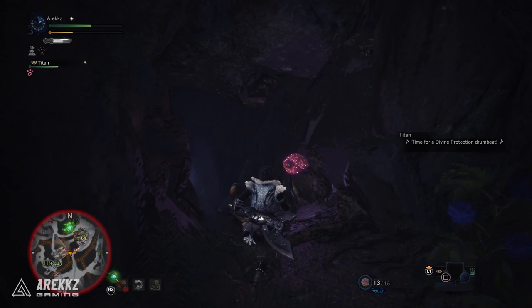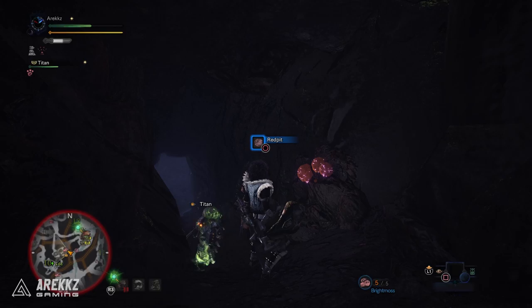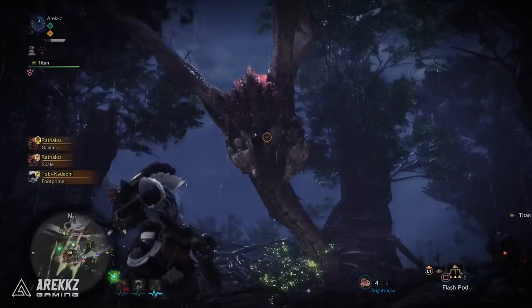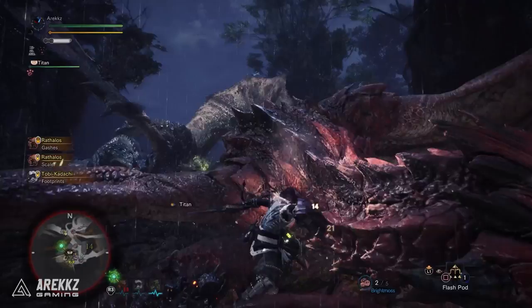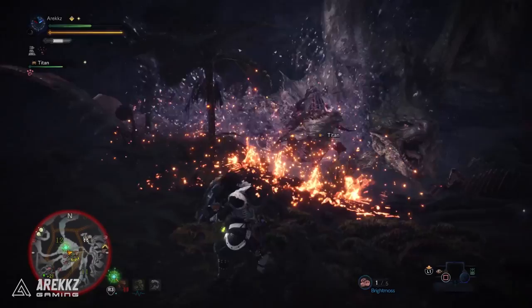Bright Moss is an interesting one — an ammo type that on the surface seems useless since it just lights up dark caves. However, if you fire it in certain monsters' faces it can be used to blind them, sort of like a flash bomb. It requires a bit of precision so it likely isn't something you'll do often, but on monsters like Rathalos, if you shoot it in the face while it's flying, you can cause it to drop out of the sky similarly to using a flash bomb.